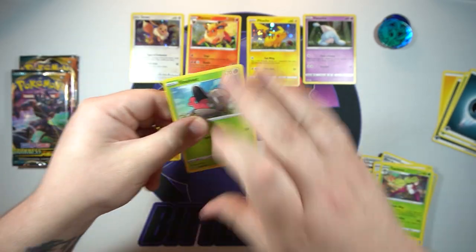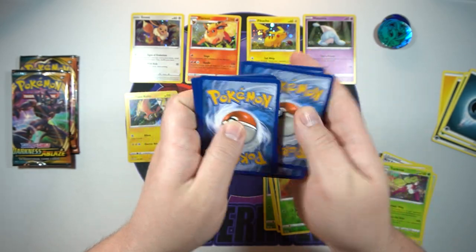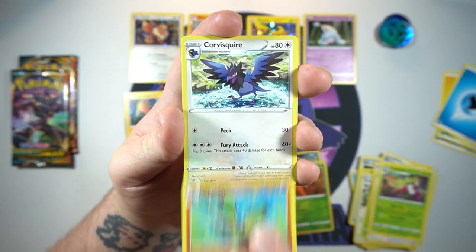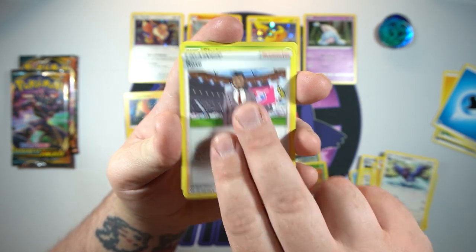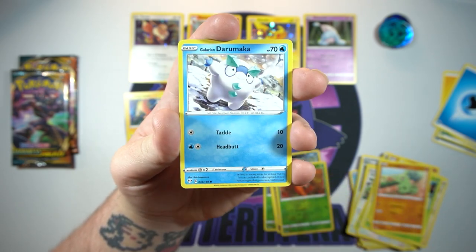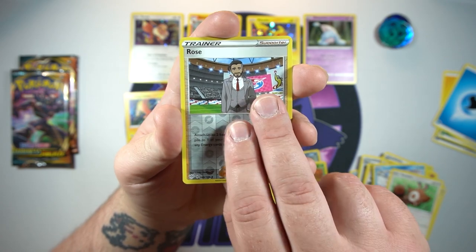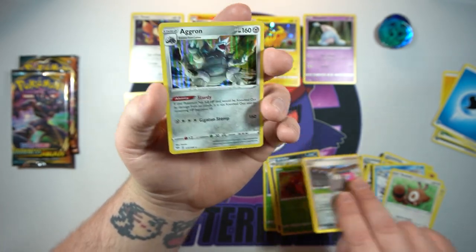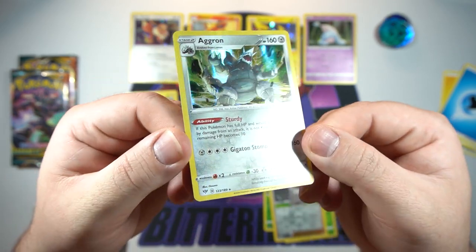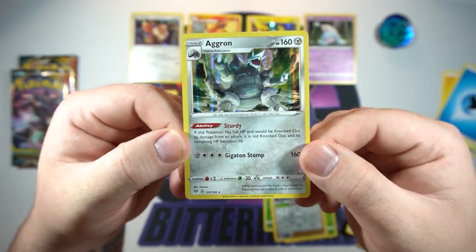Halfway done now with only one holo pull — just my luck. Pack four: water energy start — we got Braviary, Corviknight, Shelmet, Larvitar, that holo-looking Grimer, Galarian Darumaka, Centric, reverse is Rose — pretty cool — and on the end we got a holo Aggron. Why is it always Tapu Koko and Aggron as the only holos I legitimately pull? I've pulled this a couple of times now. It's got a nice little holo bleed to it — same thing with the Tapu Koko.